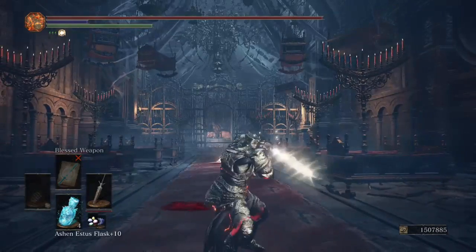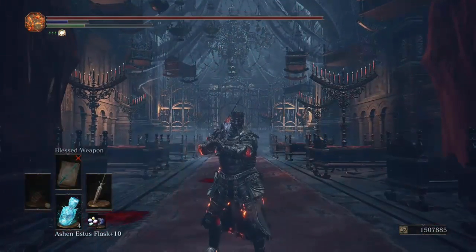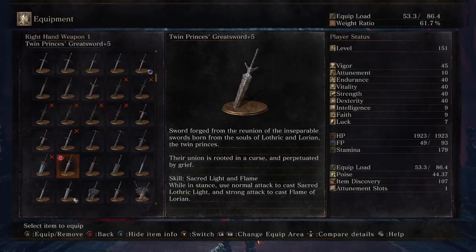Number 4 is going to be the Twin Princes Greatsword. This sword right here is a beast for many reasons, so check it out. We have the Twin Princes Greatsword plus 5, gets D scaling in both strength and dex. Sword forged from the reunion of inseparable swords, both from the souls of Lothric and Lorian, the twin princes. The reunion is rooted as a curse and perpetuated by grief. Skills: Sacred Light and Flame.